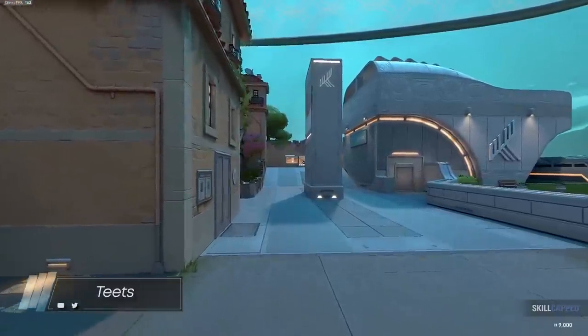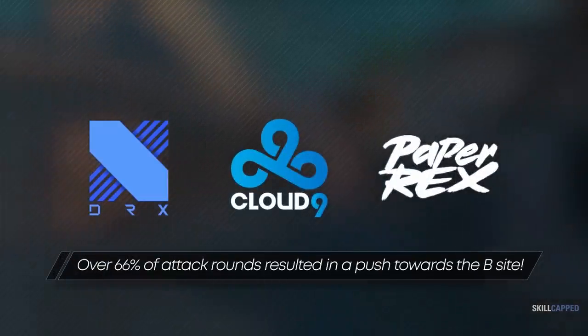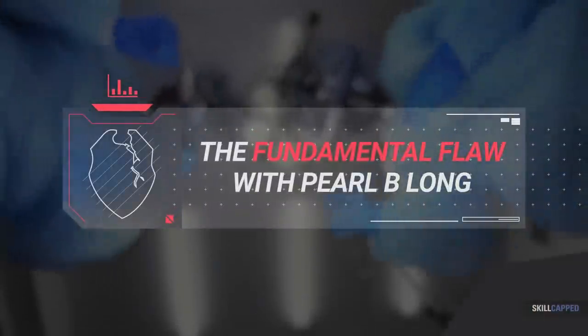You don't believe me? The stats speak for themselves. DRX, Cloud9, and PaperX — all tier 1 teams — all ended B on attack side over two-thirds of the time. But why is this site so flawed? How do we fix it? How can you counter this strat? And most importantly, how can you abuse this site yourself for free rounds? We'll be answering all those questions in this video.